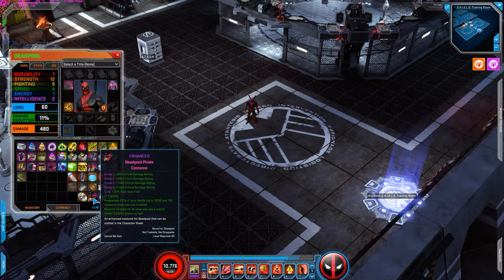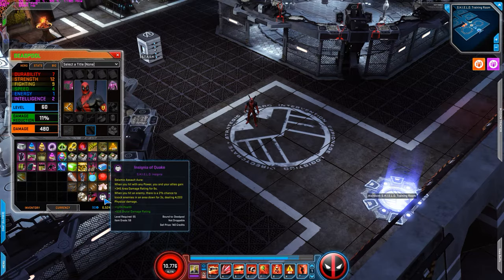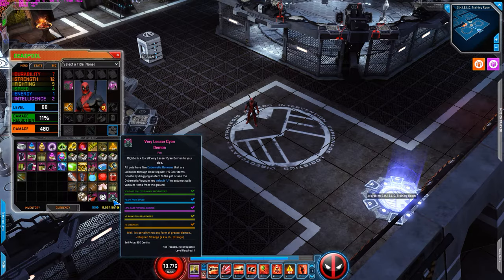For the costume I use critical damage rating, and then the core gives you plus 1 fighting and when you use a med kit, you get 25% of your health and 100 awesome — which we all know Deadpool doesn't use spirits. For Insignia I use Insignia of Quake — maybe not the best but it gives extra health and brutal damage rating, so it's very useful. For pets I have it set for less damage from bosses, plus 5% move speed, plus 2% physical damage, plus 2 rank, 2 area powers, and plus 2 strength.